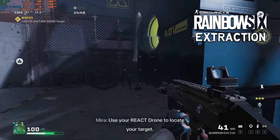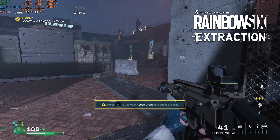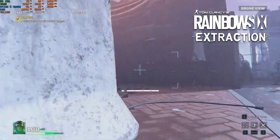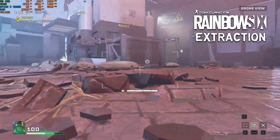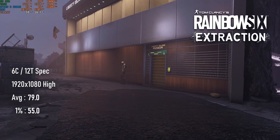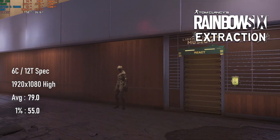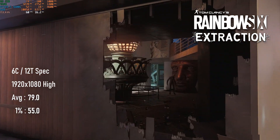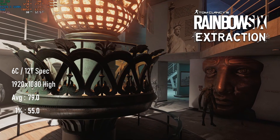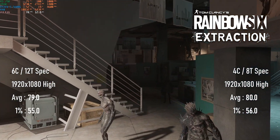Another convincing result for the R9 290, this time in Rainbow Six Extraction. I did plan on playing the game this time, but the non-optional VR training thing annoyed me and I just ended up running the canned benchmark again, so sorry for the lack of interesting footage. Nevertheless, at 1080 high I saw an average of 80 FPS, a sizeable 10 FPS jump over the GTX 970. I don't know if people are playing this game, but if they are, this card would be a good choice for it. Even better, it seemed to be completely GPU-limited as both the 6-core and quad-core setups scored essentially the same.